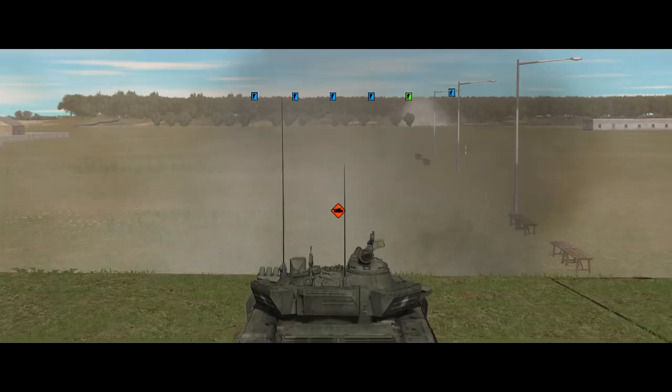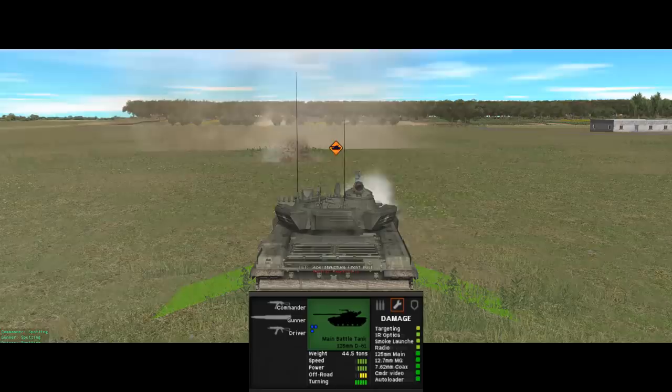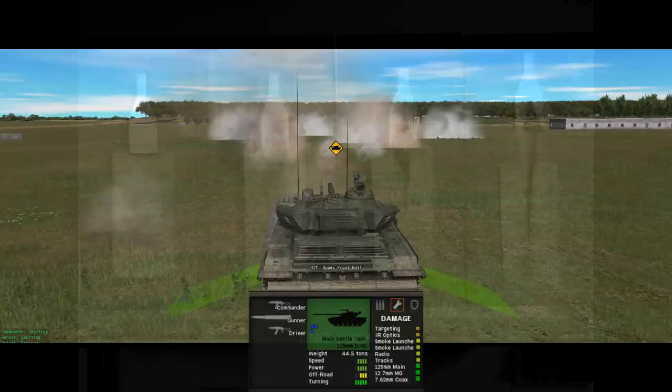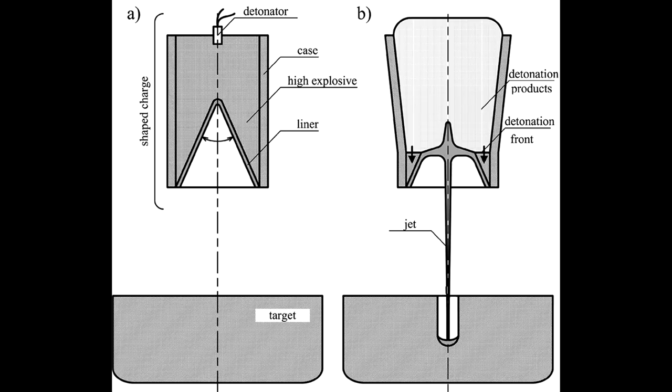Weapons-wise, the squad has 40mm HEDP grenades from the grenadiers, or 25mm HEDP grenades if equipped with the M25, and two 84mm AT4 one-shot disposable anti-tank weapons. There are two big issues with these anti-tank weapons. First, they lack armour penetration. Both the HEDP grenades and the AT4 use shaped-charge warheads, which work by using an explosive charge to push a cone of copper inside out, creating a concentrated jet of molten metal that burns through armour.